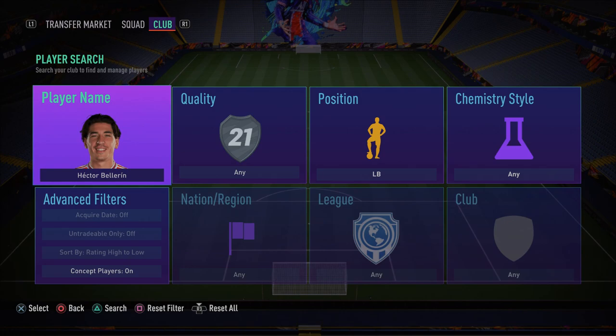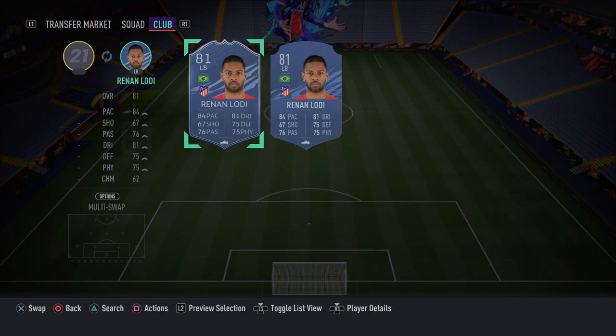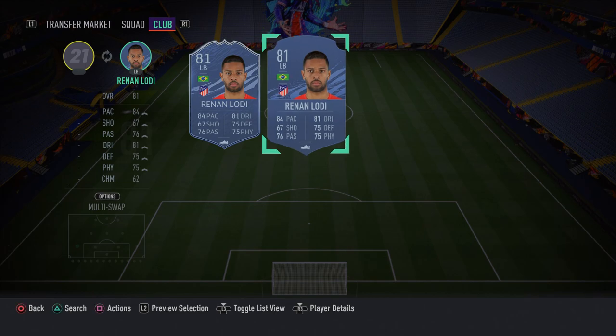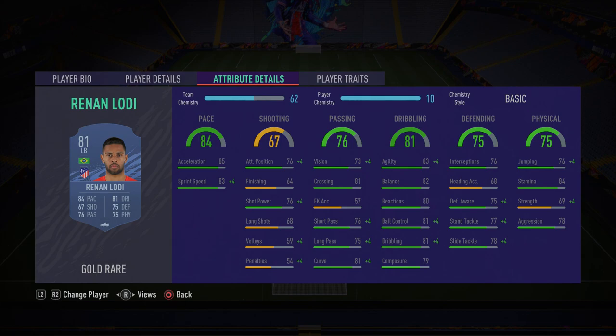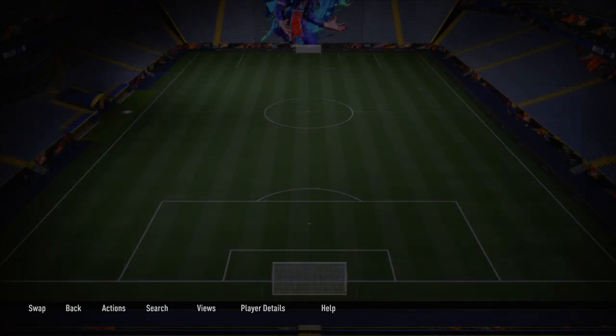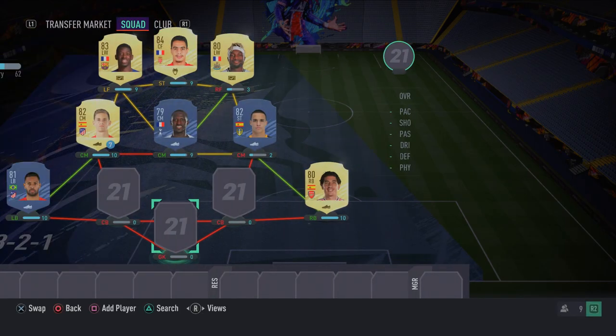In the left back position we have Renan Lodi — another cheap, fantastic fullback. He gets the job done. You can alternatively use Gaya or Yuri Berchiche if you prefer — any Spanish left back or Atletico left back will work. But my personal preference is Renan Lodi. He's good defensively, has a bit of pace, and I'd recommend giving him a Shadow chemistry style to boost that pace further.